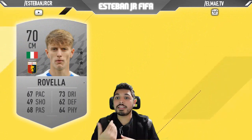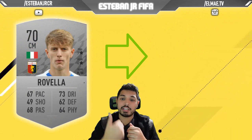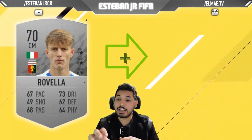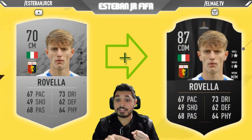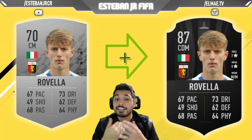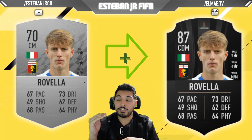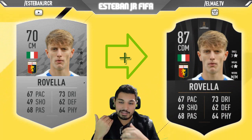Later, we have another Italian player. This time we're talking about Rovella, and he's playing in Genoa. Something I want to highlight is that he has 4 stars weak foot. Also, his pace, passing, dribbling, defending, and physicality are really, really good. And I think if you scale him to his full potential, he's going to be a great, great midfielder.